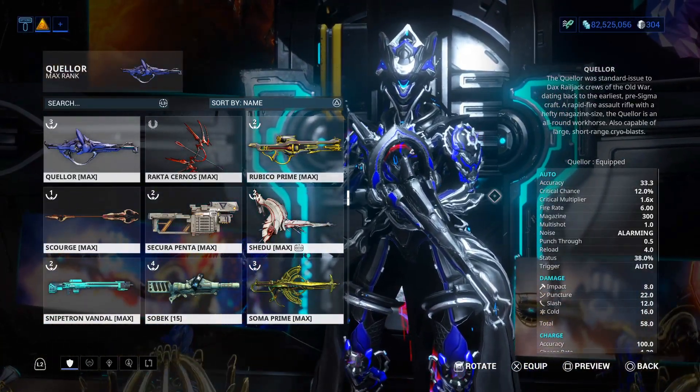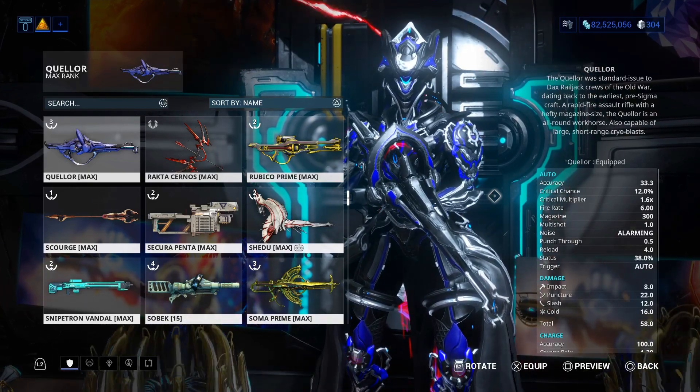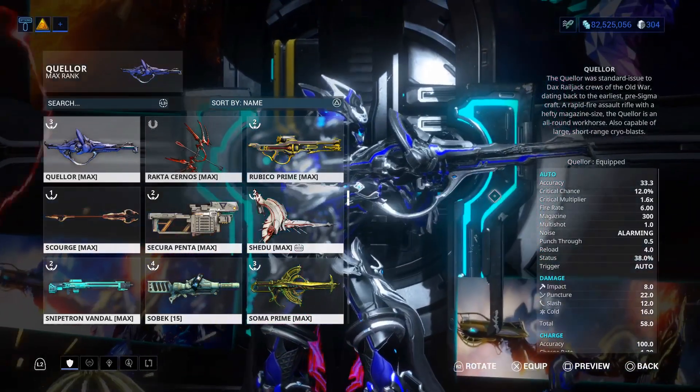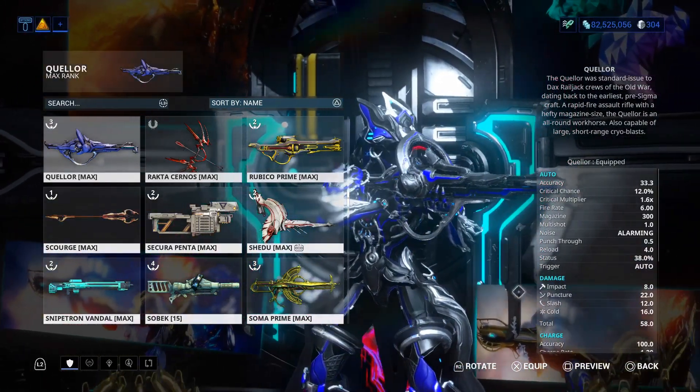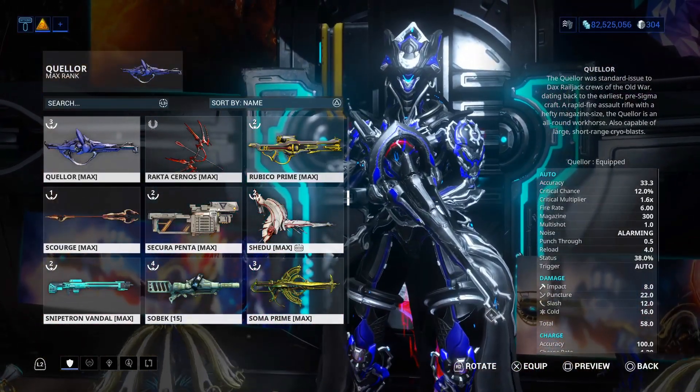Let's look at its stats. Critical chance is 12%, critical multiplier is 1.6, the fire rate is 6.00, the status is 30%, and the magazine is 300.